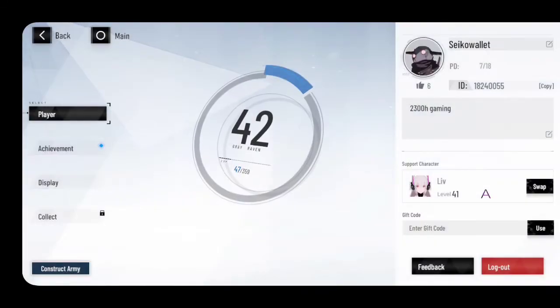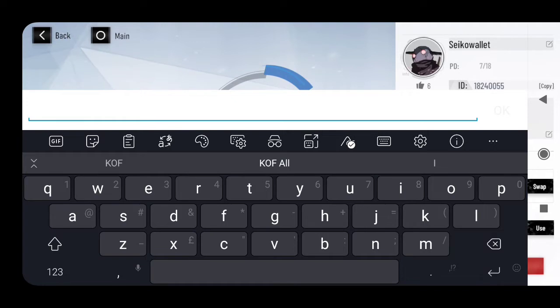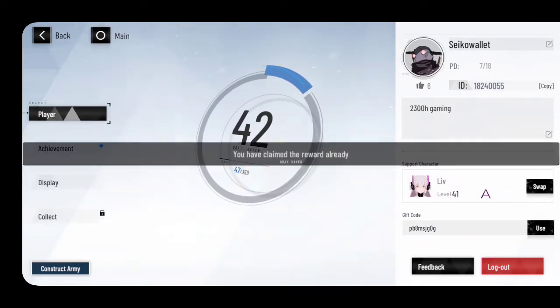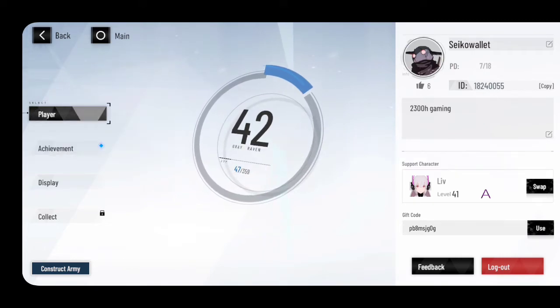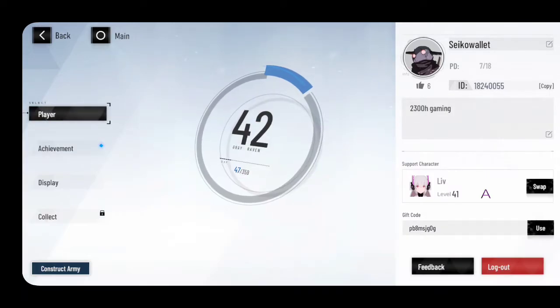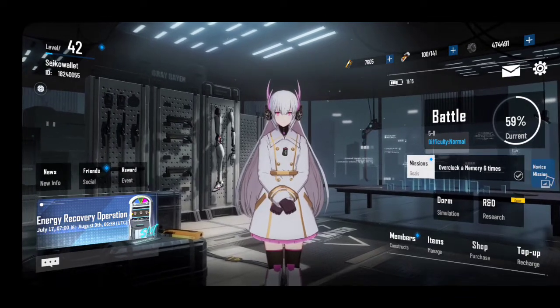Before we start, I've already claimed my coupon code — this is a coupon code for Global. It's going to be small caps: PB8MSJG0G. So you click here in the gift code and then use it. I've already used mine so it says 'you've already claimed the reward.' Again, it's PB8MSJG0G — not O, it's zero G.